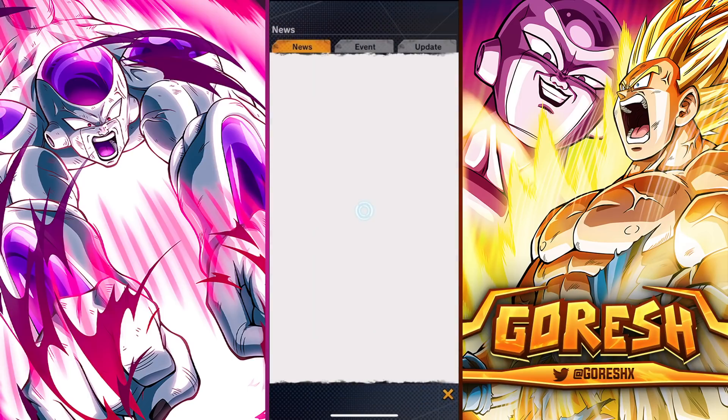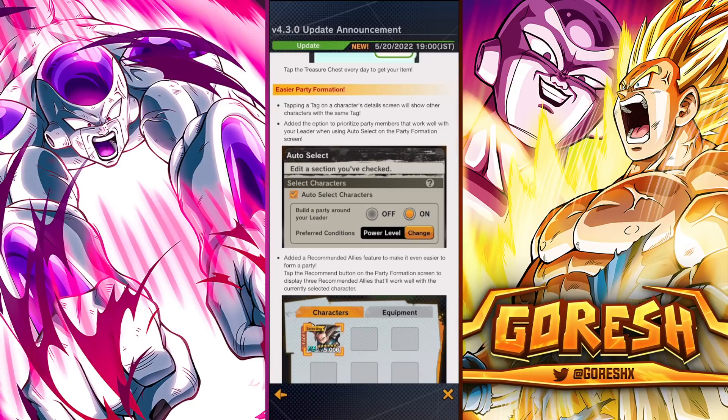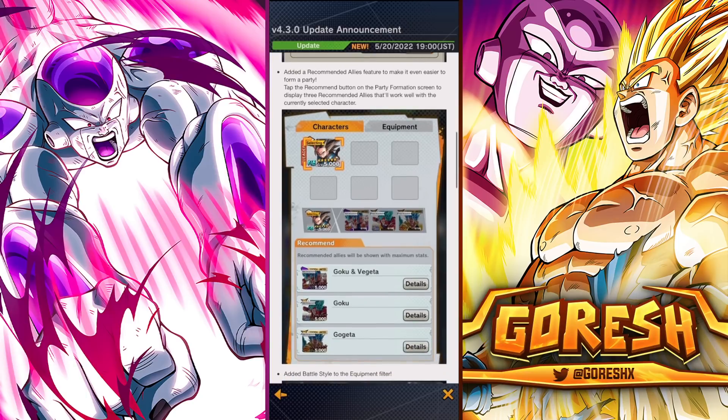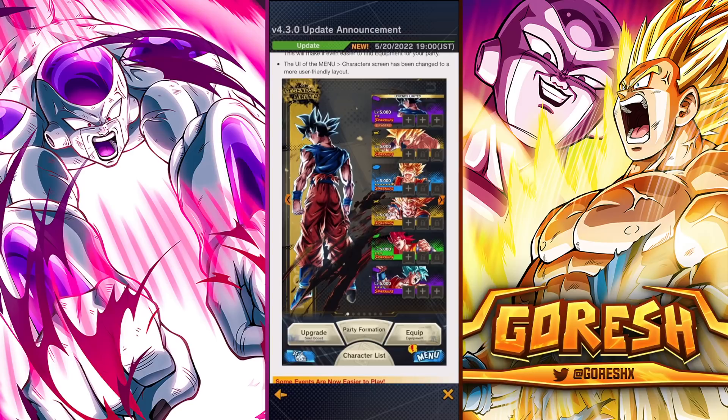Let's head back to the news. Next on the list is an easier party formation. They actually tweeted out a teaser image and completely changed the layout. Tapping a tag on a character's detail screen will now show other characters with the same tag. They added the option to prioritize party members that work well with your leader when using auto-select, plus a recommended allies feature that displays three recommended allies working well with the currently selected character. They also added battle style to the equipment filter.